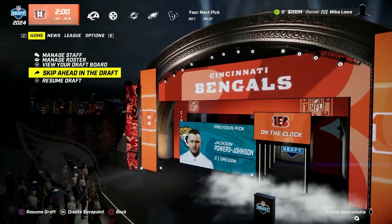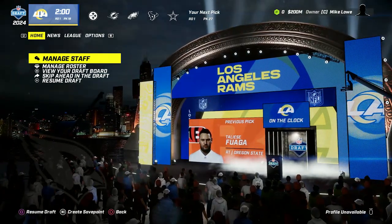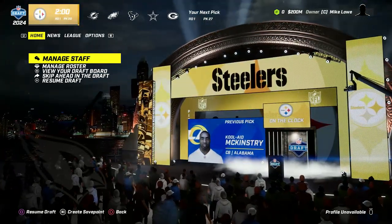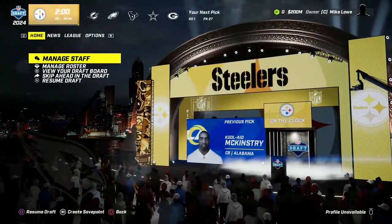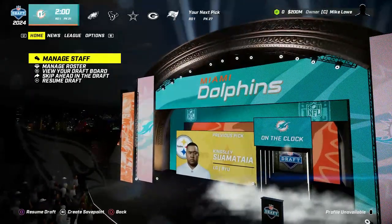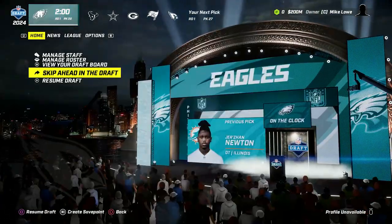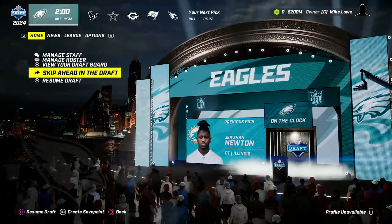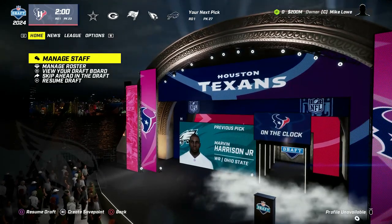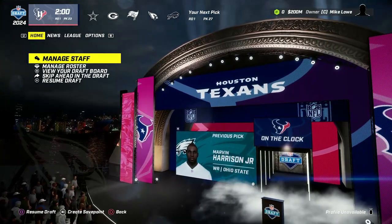Pick 18, Fuega from Oregon State to the Bengals. Rams at pick 19 go Kool-Aid McKinstry, cornerback out of Alabama. There have been a lot of linemen taken. The Steelers at pick 20 go left guard Kingsley Sua Mataya out of BYU. Another defensive tackle off the board at pick 21 - the Dolphins go Jerzon Newton out of Illinois. And we finally have our first receiver off the board: the Eagles at pick 22 go Marvin Harrison Jr., wide receiver out of Ohio State.